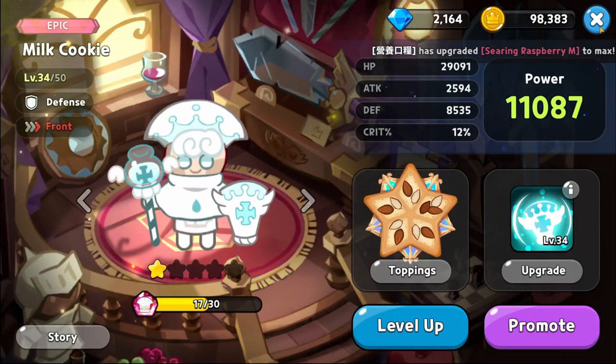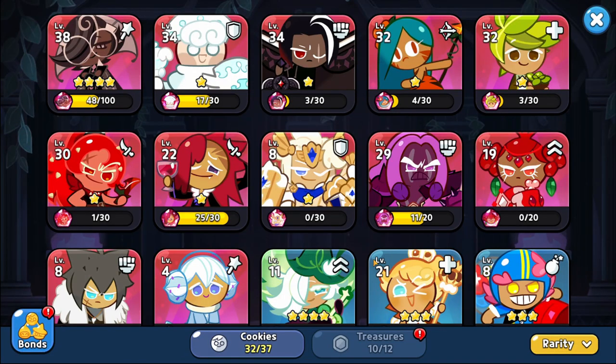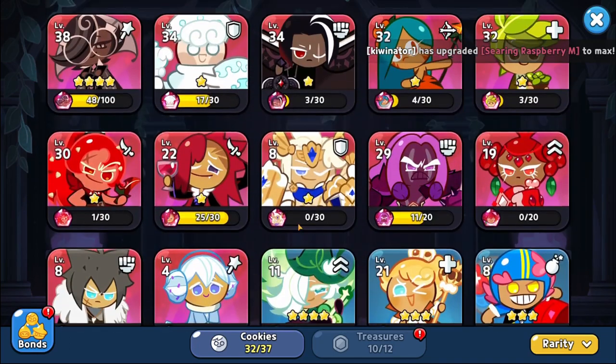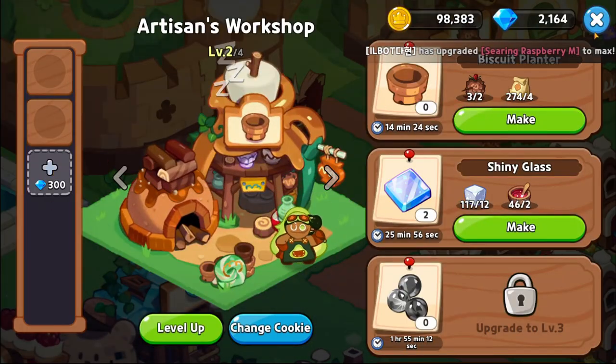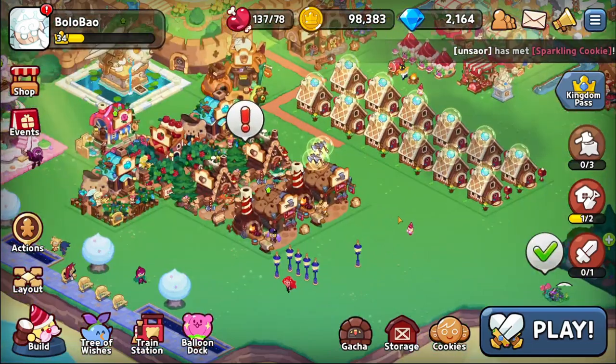You get so many resources from drawing gacha and getting shards that I think it's indispensable — you get the most amount. Obviously you're going to have bad draws that give you two shards of common cookies, but the one time you get a full copy or 20 copies of the epic cookie you want is way more worth it than whatever else you'd spend gems on. You can spend 300 gems to get an extra slot on your workshops, or use it for a faster upgrade, but I don't think it's worth it.